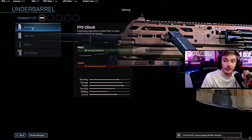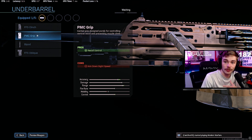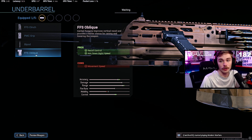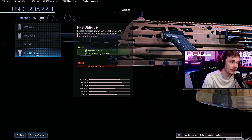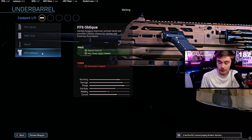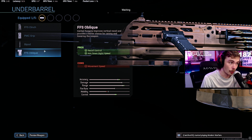For the underbarrel, what makes this unique is that the Rau actually functions similarly to the PKM. The PKM had a very specific snatch grip that not only helped with recoil control but also helped you aim down sight faster, treating it more like an AR than an LMG. The attachment here is the FFS Oblique. The one downside is that you will have reduced movement speed, but you should have a secondary anyway if you're trying to move around quickly. This weapon is specifically used as a long-range option.